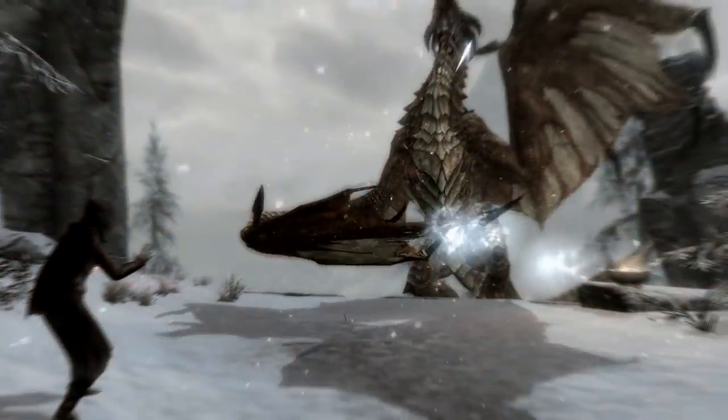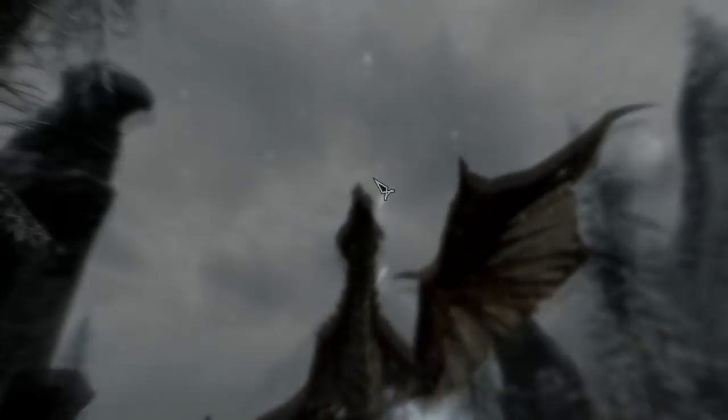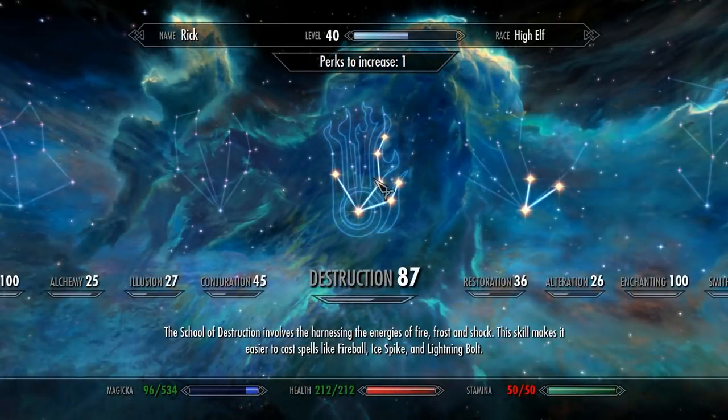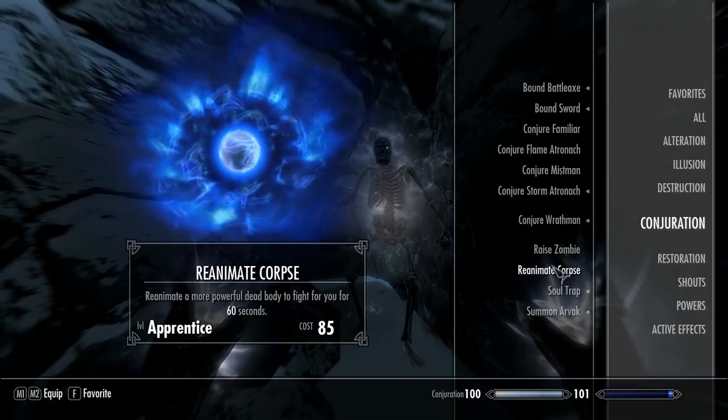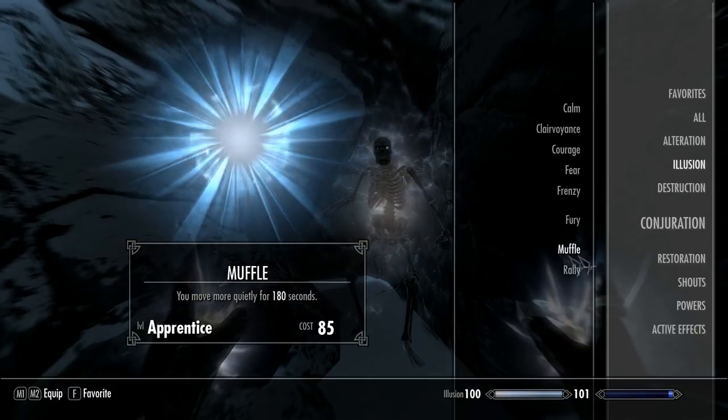The next thing I killed was another dragon — an ancient dragon or an elder dragon, which is pretty tough to kill. It went up another fourth, so it's about more than halfway. That's pretty much how you level up your Destruction.